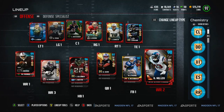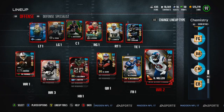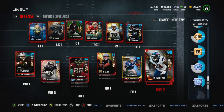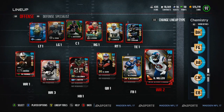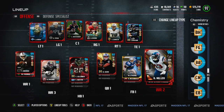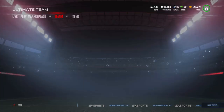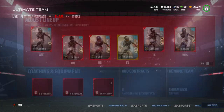Let me check my chemistries real quick. The only one I don't have maxed out anymore is Chain Mover, but I do still have Route Runner maxed out because Braxton Miller has that too. So yeah, I just don't have Chain Mover maxed out — whatever, Braxton Miller is on the team for the time being.